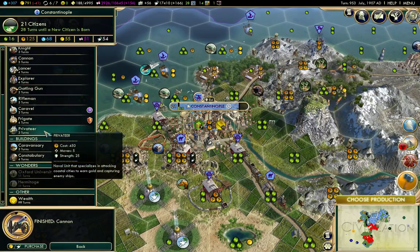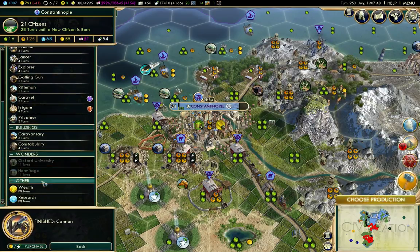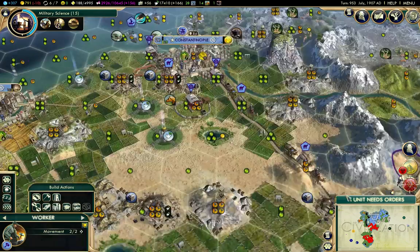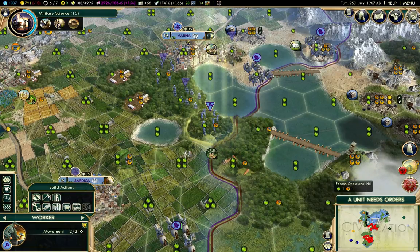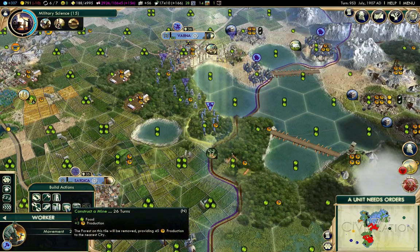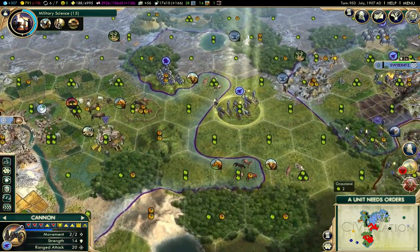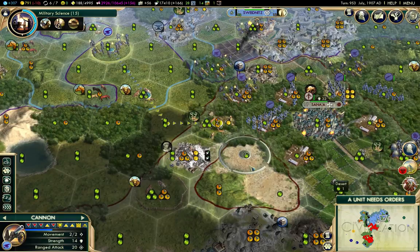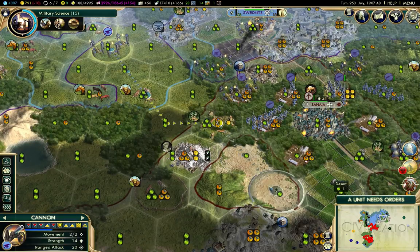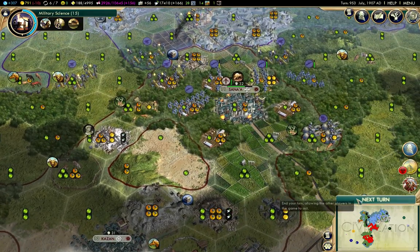Production in Constantinople — I don't really have anything doing here. I am going to build wealth, that will help. What was I building there? I think I was farming it, I can't remember.